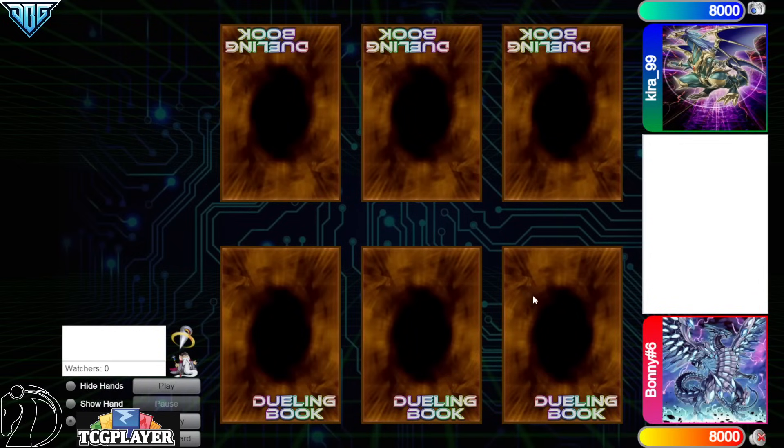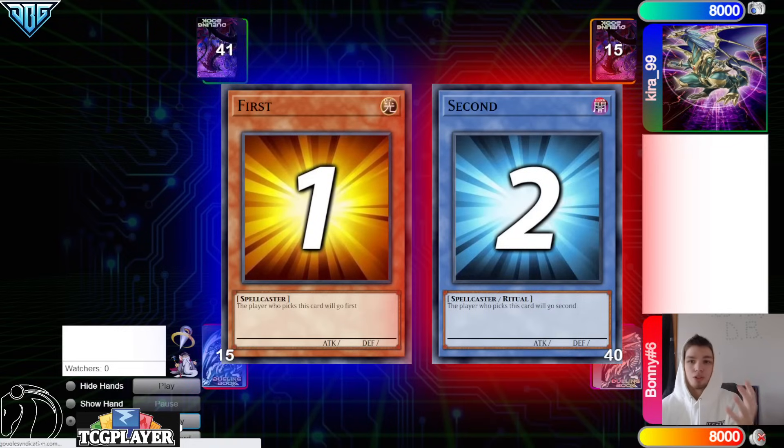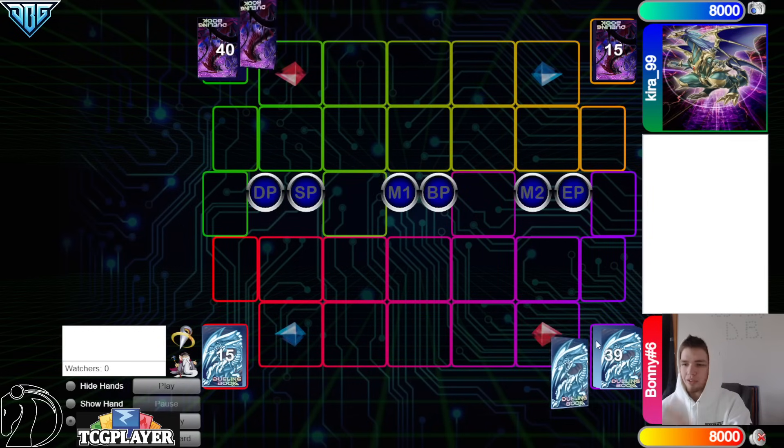Hello guys, the DB Grinder here back at it again with another video. This time we have Bonnie number six with 1004 rating versus Kara 99 with 1383 ratings, so it's going to be another high rated DB video. Let's go ahead and hop right in. We're going to see Kara 99 win the rock paper scissors shoot and they will go first, 41 versus 40.